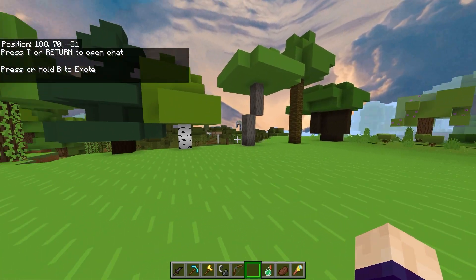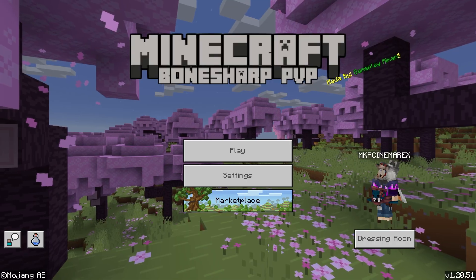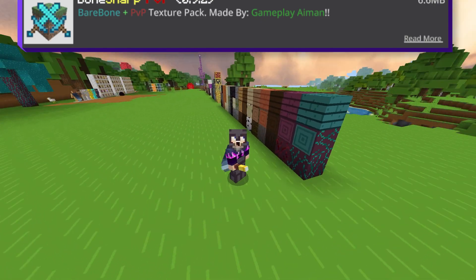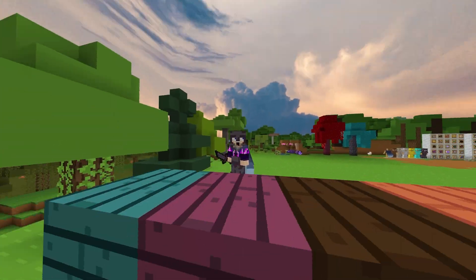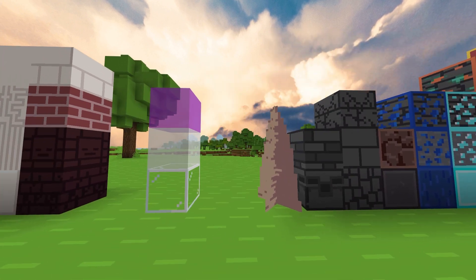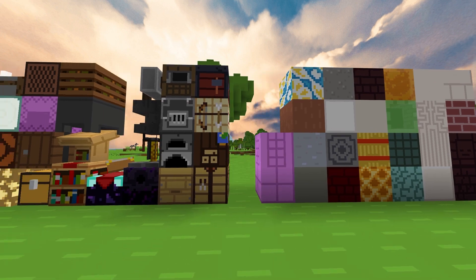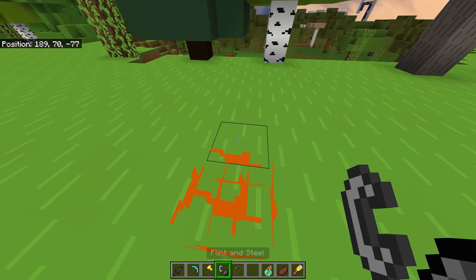Looking for a PvP texture pack that prioritizes FPS while having a stylish and simplistic look? Well, the Bone-Sharp PvP texture pack is for you. This texture pack comes with four options to choose from when you apply it, including whether you want particles on or custom skyboxes on. The textures of items and blocks have a simplistic design that allows for better frames while still keeping a feel of vanilla Minecraft. And of course, there are short swords and low fire.